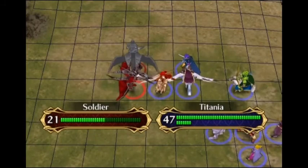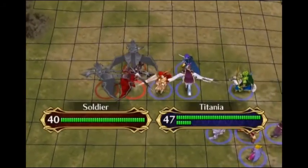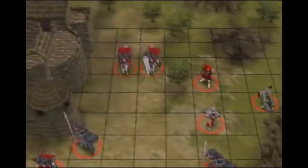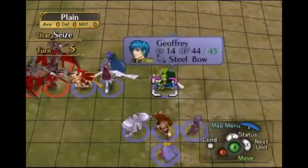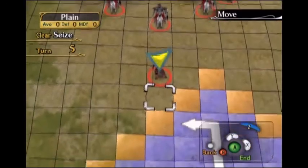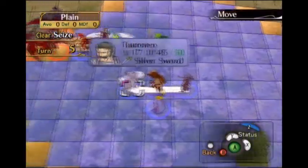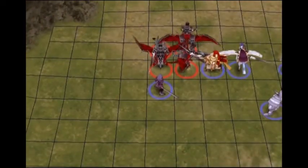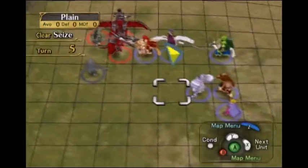Those enemies are just going straight south. Oh, more enemy reinforcements - that's hardly unexpected. Ike is good, so I'm just going to move him straight up north so he can fight those enemies all by himself. All my fighters here will just finish off these enemies. Hopefully I can do this without Tanith, because I'll try to get her to summon some Pegasus reinforcements for us.